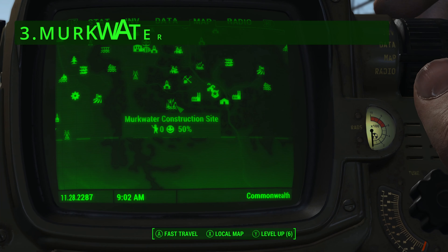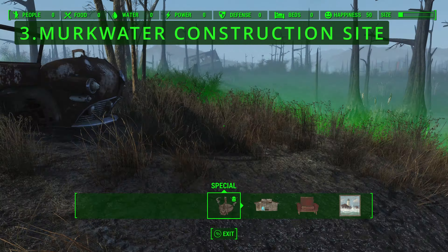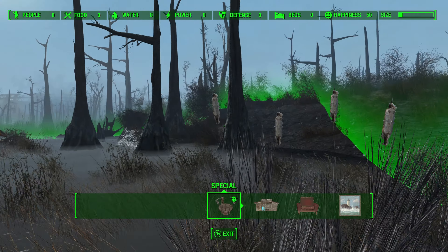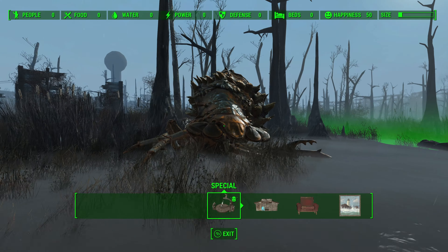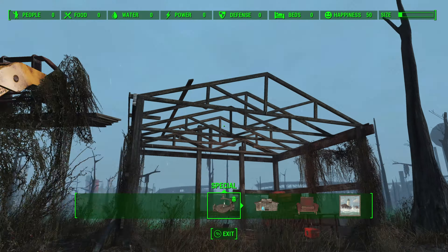Number 3: Murkwater Construction Site. Murkwater Construction Site is a swampy, inhospitable location with numerous challenges. The terrain is marshy and uneven, complicating construction efforts and limiting expansion potential. The swampy environment leads to a rather damp and gloomy atmosphere. Additionally, the site is quite remote, far from other settlements and key Commonwealth locations, complicating supply lines and making resource gathering an issue.